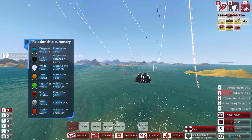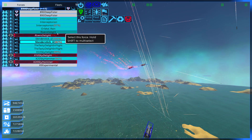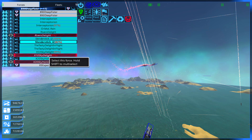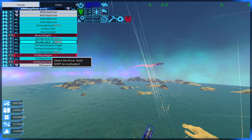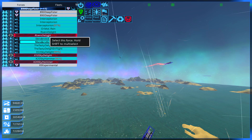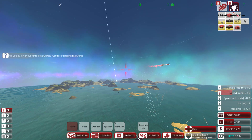Ladies and gentlemen, we won the battle! We've done it! We only lost three ships - the River's Delight, an X-10 Sky Delight, and an X-20 Sky Hammer. The total cost of these ships is probably less than 300,000 metal combined. They're more wood. I can't believe we did it! Ladies and gentlemen, that was epic.